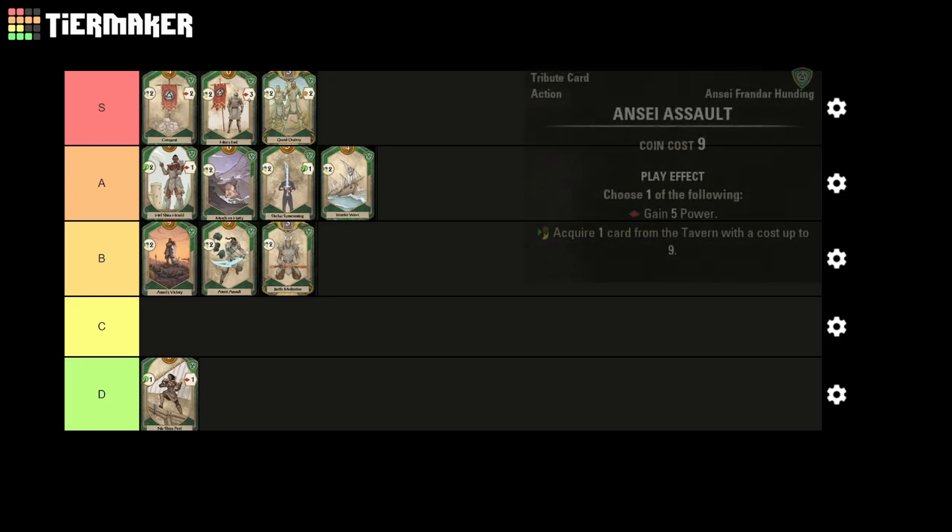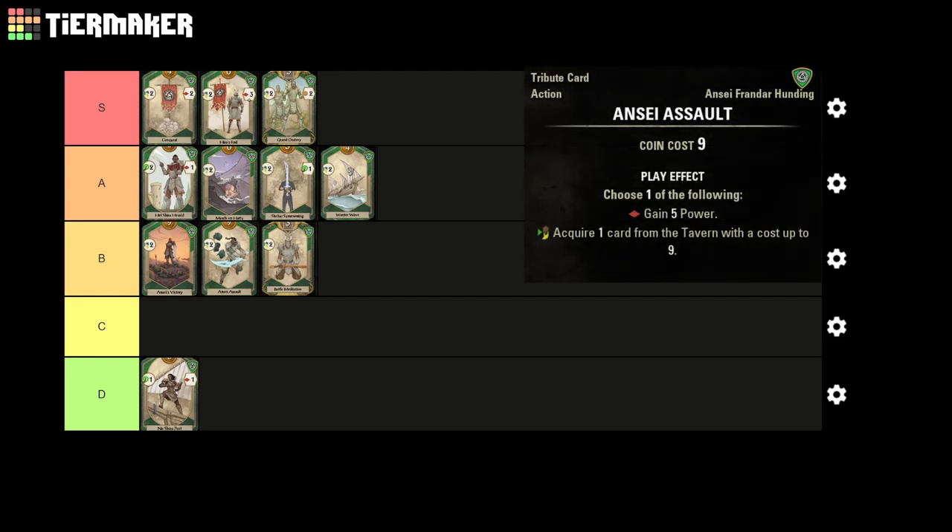The non-upgraded version of the card loses out on 1 power, and can only acquire cards up to 9 cost instead of 10. There are only 2 cards in the entire game with a 10 gold cost, so this is not the biggest deal unless those happen to be in your tavern. The card's definitely a bit weaker, but not too far behind Ansei's Victory.